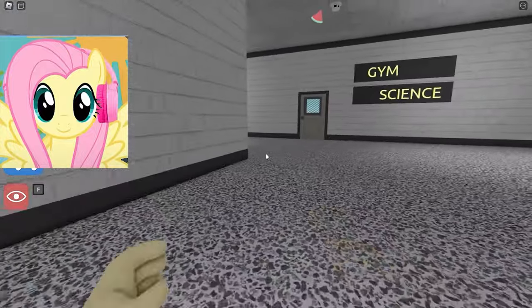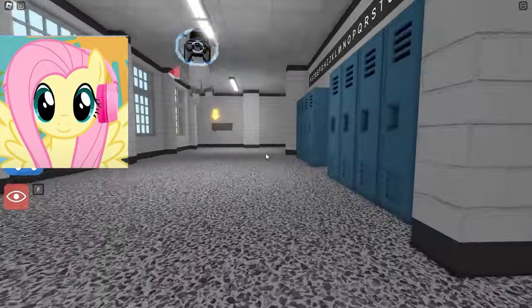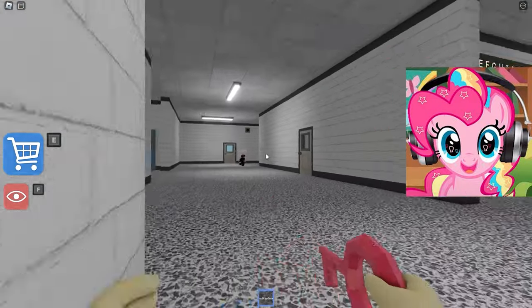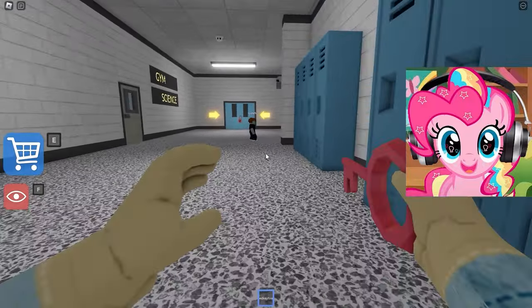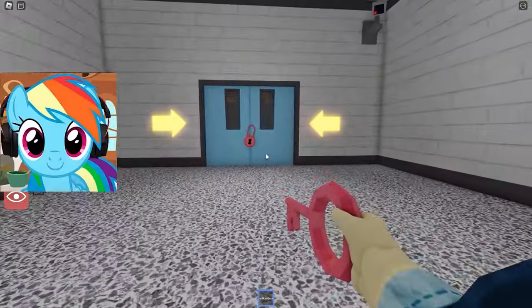We need to find the red key to the lock to proceed to the next test. He's here somewhere. And beyond that, we need to keep an eye on the teacher so he doesn't catch up. Hooray, there's the key we're looking for! Let's get it and open that door! The most important thing is not to get caught by the teacher! We still need to escape from here! We're almost there — good thing we didn't fall into the teacher's hands.